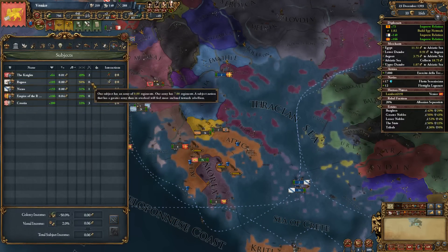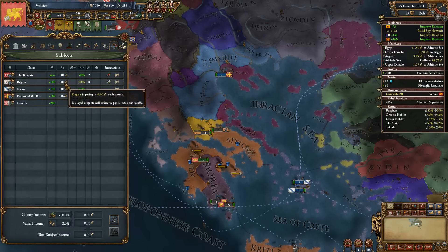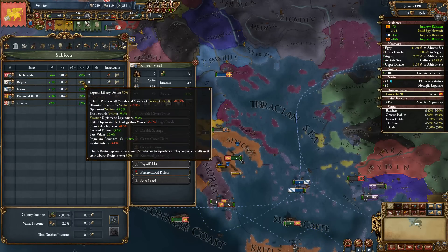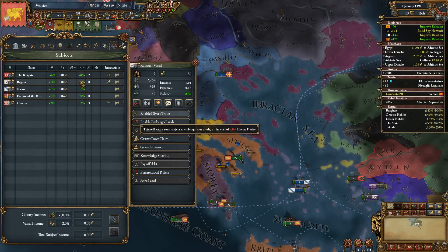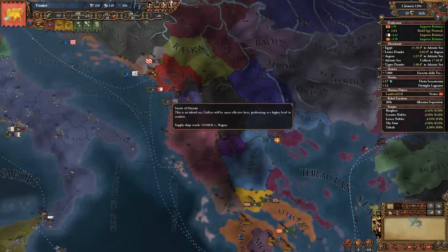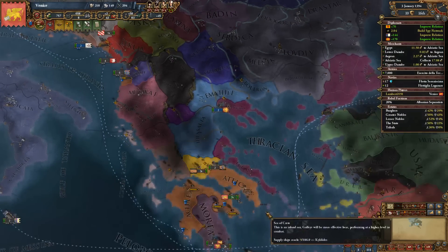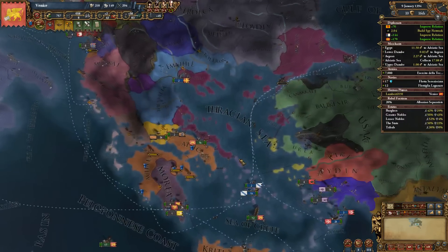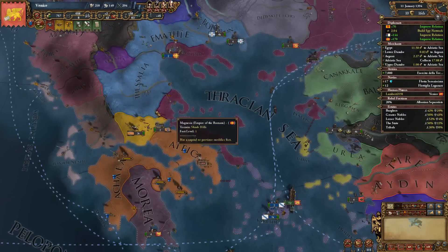Let's deal with Ragusa and their liberty desire — it's just annoying. Even with everything I can do to make them happy, that historical rival modifier is just too damaging. Not only does it lower opinion and make it harder to get their opinion up, which would lower liberty desire, it also just gives a flat 10%. Very, very difficult to deal with. But I can just release him and then attack him and take the province for myself — I don't want to give it to anyone else, it's mine.